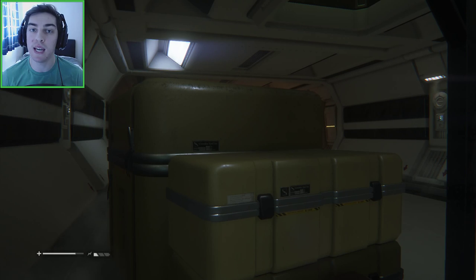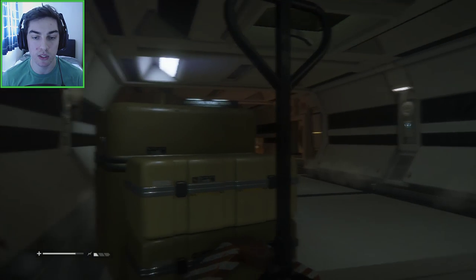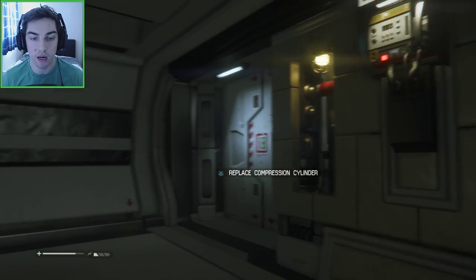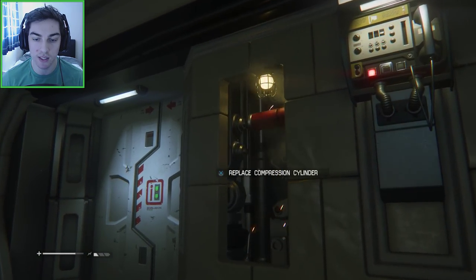Hey everyone, my name is Mike and welcome back to Alien Isolation. In this video we're going to head back towards Taylor and Samuels. We've got everything we need — we've got the trauma kit and we've now got the components required to fix the elevator.